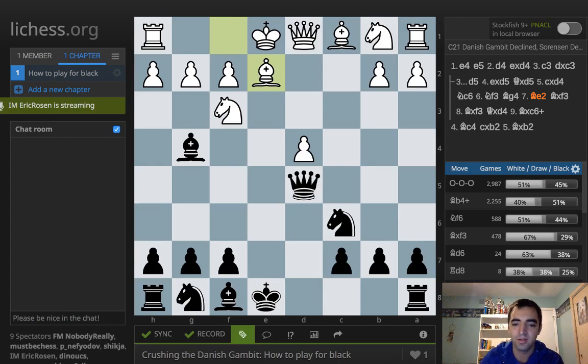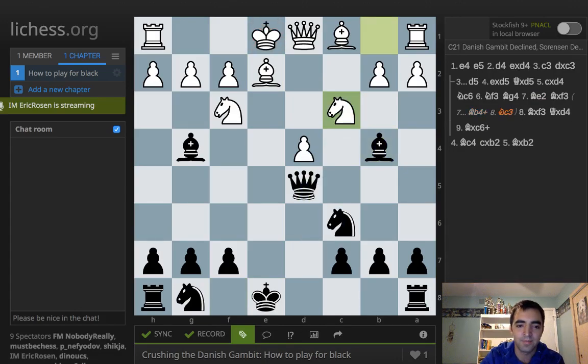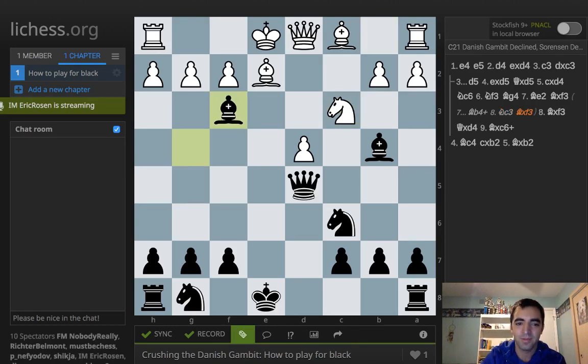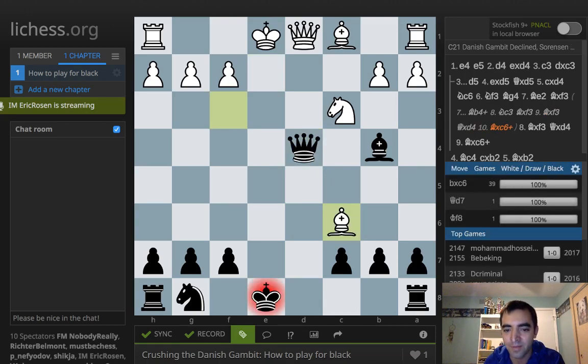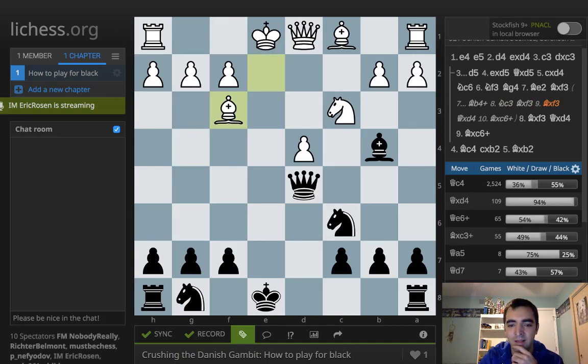But you don't take on f3 here. You play bishop b4 check, knight c3, and then you play a move which looks bad based on what we just saw: bishop takes f3. Bishop takes f3. White will get really excited that it looks like you're about to take on d4 and fall into the same trap. Another 41 people fall into this — so over 100 people fell into this stupid bishop-takes-c6 opening trick. What I recommend is: take on f3, take on f3, and then a very strong move for black — and we can see this is pretty high-scoring too — is to play queen c4.